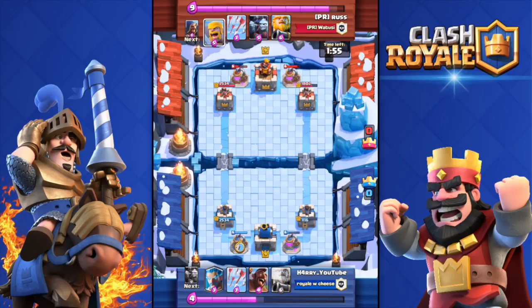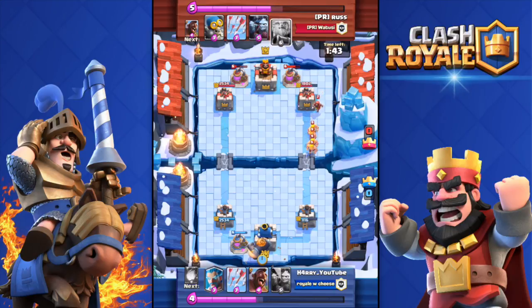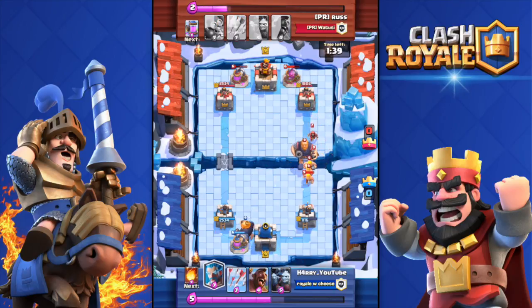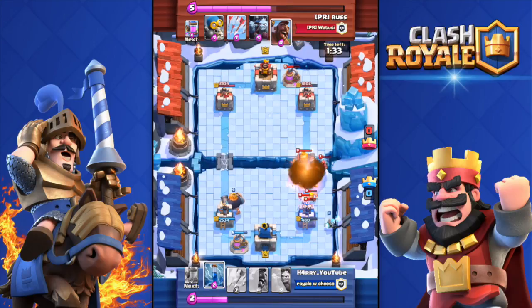I dropped another Collector right away, but the previous Collector was destroyed. Now he has Barbarians coming my way and I have nothing to counter them. I dropped the Royal Giant over there because I had nothing else to do. He has a Royal Giant as well — huge push going on. I dropped the Ice Wizard to somehow counter those Barbarians, but it's not enough.